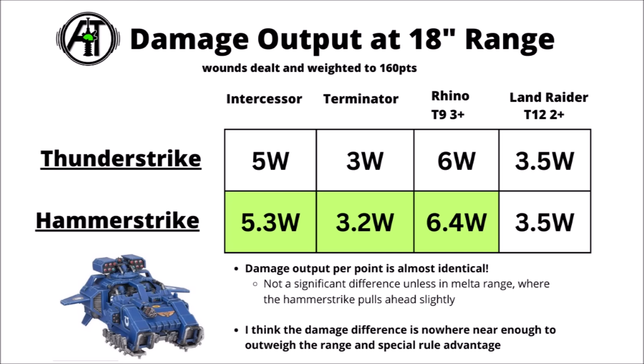Comparing the damage output at 18-inch range, weighted to 160 points, it's striking just how similar the damage output of these guys is. The Hammerstrike very slightly wins out against Intercessors, Terminators, and the Rhino, and is about the same against the Land Raider despite the weighting. The differences are really quite small. The Hammerstrike would pull ahead more significantly if you got it within 9-inch melta range. Despite the similar numbers, the damage difference just isn't anywhere near enough to compensate for the long range that the Thunderstrike has, and between that and the plus 1 to wound special rule, the Thunderstrike basically has the Hammerstrike beaten.